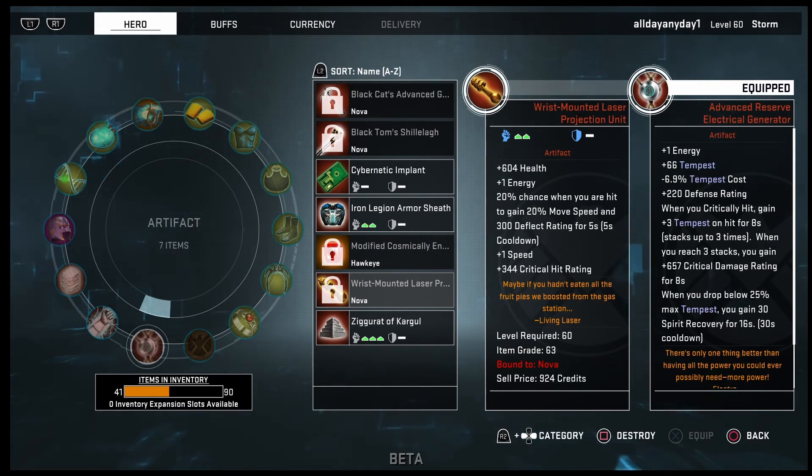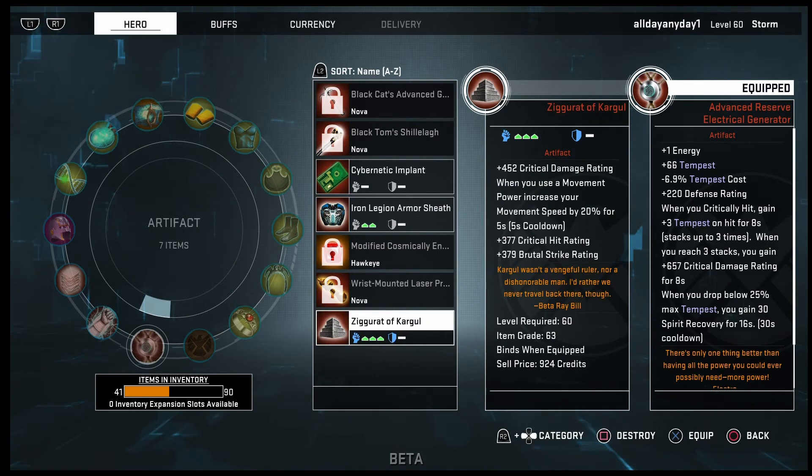Ziggurat of Cargo is the last choice — if you don't have a Gem of Cursed or any of the three I have equipped (Cargo's Rewrites, Electro Generator, Hand of Doom), the Ziggurat of Cargo will help a lot. It's basically like having a Gem of Cursed, except instead of brutal damage it has movement speed, and the crit damage, crit hit, and brutal strike stats are all about half as strong.